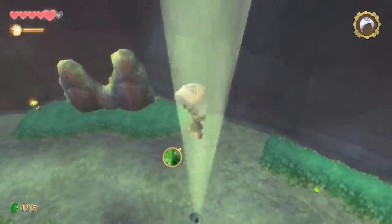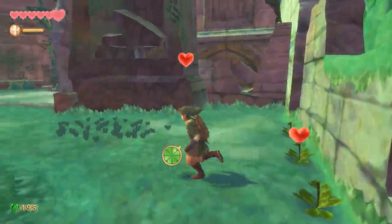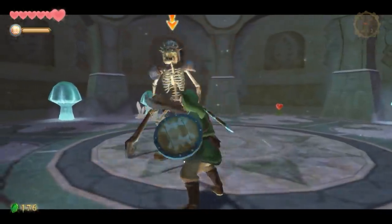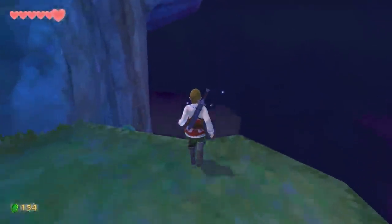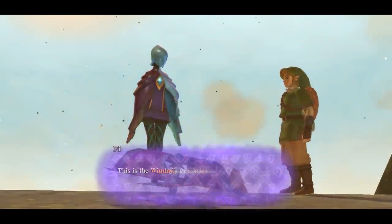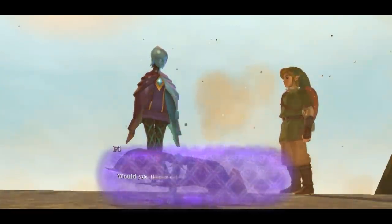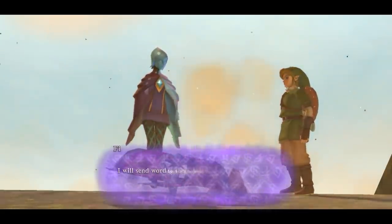These nips and tucks help smooth over Skyward Sword's rougher edges and improve the overall experience. But the core game is fundamentally unchanged, which means its original faults remain intact. More than other Zelda games, Skyward Sword suffered from bloat, and that holds true in this remaster. There are many moments in the story where you'll be asked to revisit a previous area to retrieve a particular item or perform some other task before you can progress, and these always feel like busywork meant to prolong your adventure.